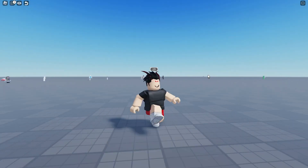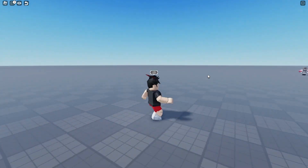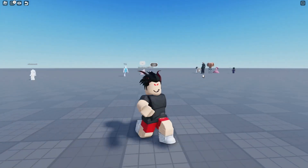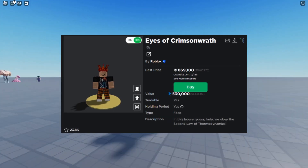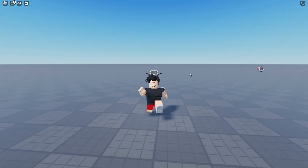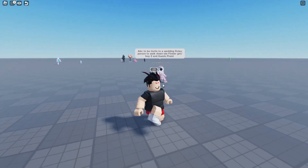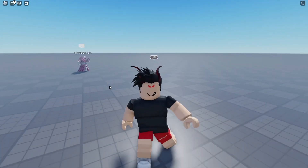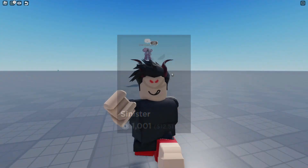Yo, what is up guys, welcome back to my channel. As you guys know from the thumbnail, I am bringing you another fake UGC limited, and this one happens to be a face. I'm currently wearing the real face on the screen right now — this is a very pricey item. Having a fake one is pretty good. The real one is going to cost you around 800,000, but the fake one is going to cost you around 1,200 Robux. You're gonna need the real Sinister face which costs 1,000 Robux. I'll show you the fake one now.